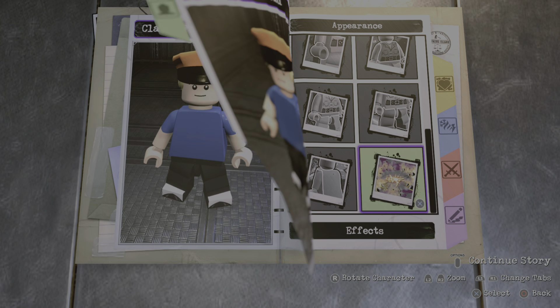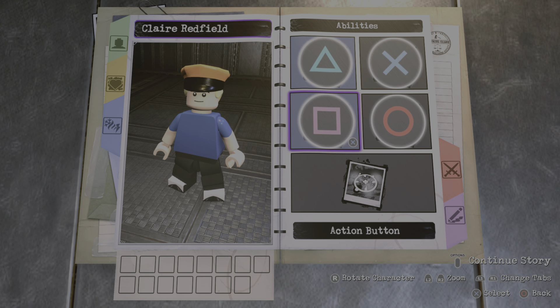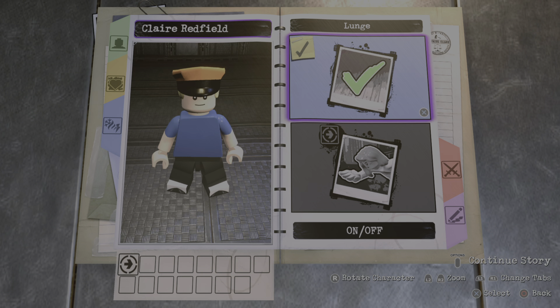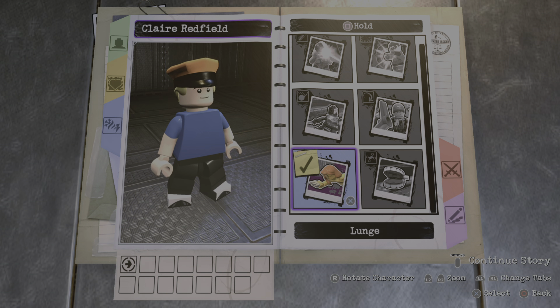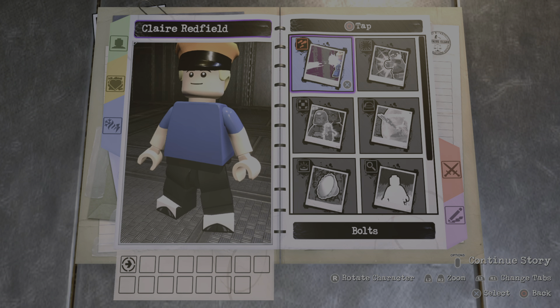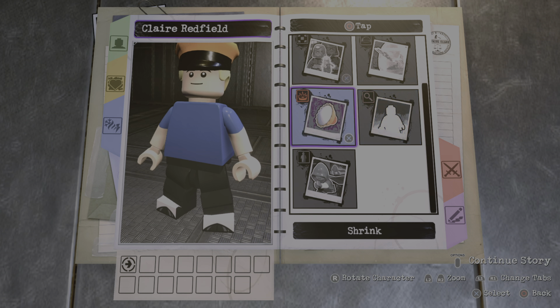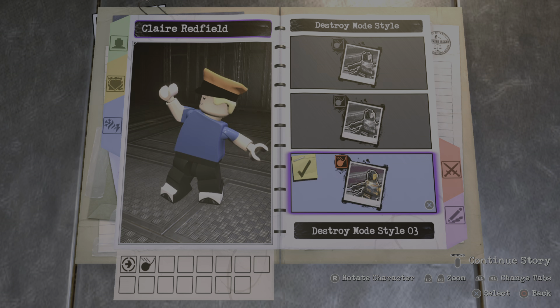We're not going to mess around with the effects. For the square, we're going to go with stone number two — just the regular one. For top circle, we're not going to give him anything. But for whole circle, we're going to give him destroy mode number three.